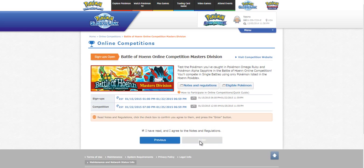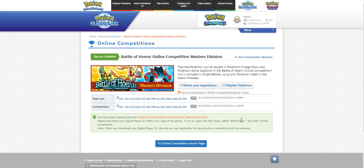After all that is done, just click Enter and you will be entered into the Masters division, or the Junior division if it applies. You'll have to download your digital ID later on, but you're good to go for now. I hope you enjoyed this short video showing you how to register. Stay tuned for a series of videos explaining the types of threats to look forward to, and maybe even a little bit of team building. Have a great day guys.